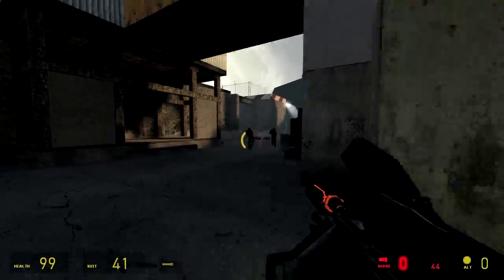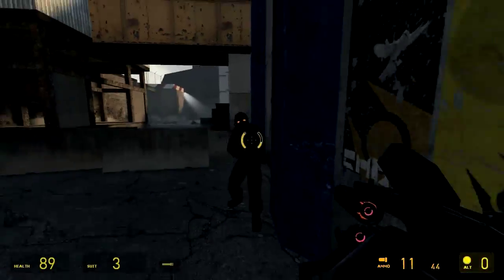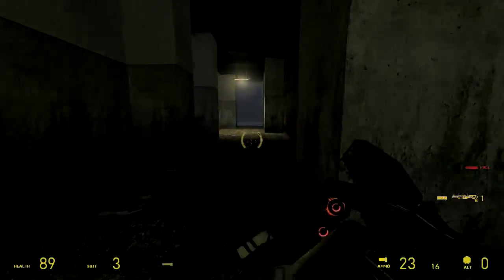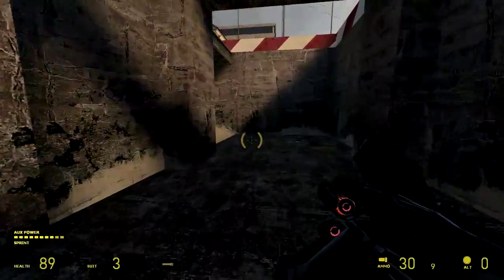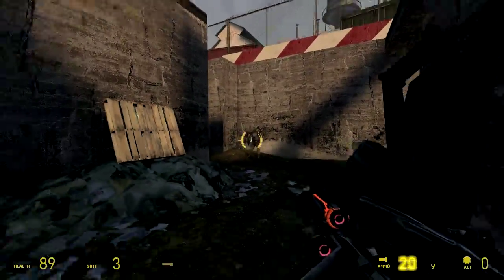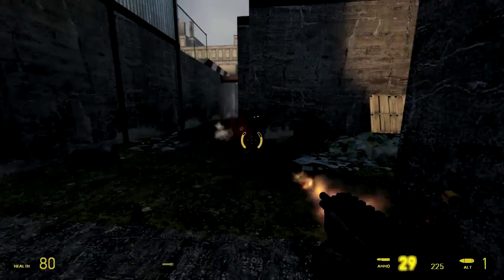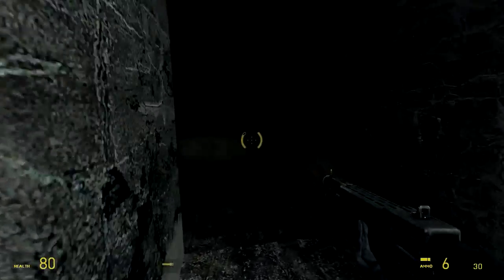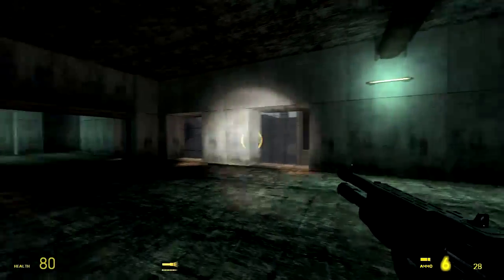Here's another interesting combat area where the Combine try to outflank you around the sides. I like that — it gives choice to players so they can stay out in the large area or go inside one of the tunnels and fight it out in there. Then on our way back we get to fight a new type of enemy in an environment we're already familiar with, which keeps things fresh. Some of these areas around here are quite under-detailed — this area in particular is very, very boxy, which is a real shame.